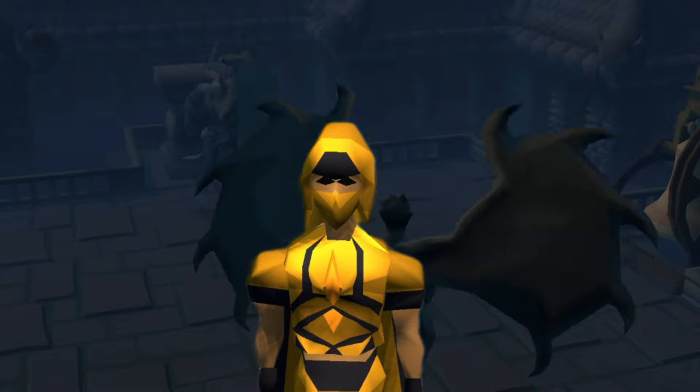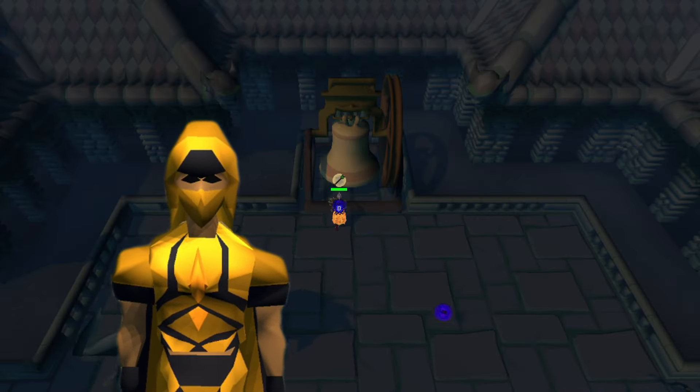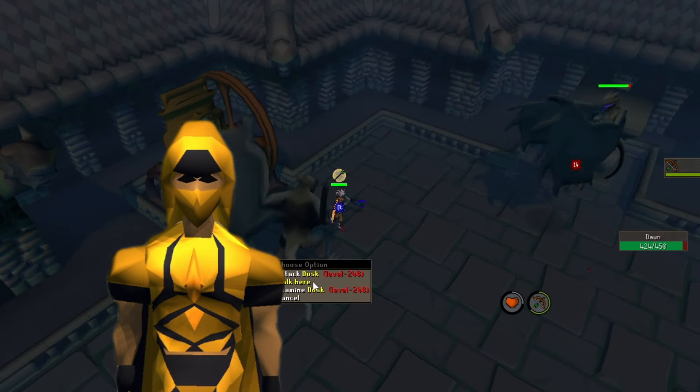To access them you'll need to be assigned a gargoyles task and have the brittle key, which drops at a 1 in 150 from gargoyles and marble gargoyles. Dusk and Dawn are found on the roof of the Slayer Tower.